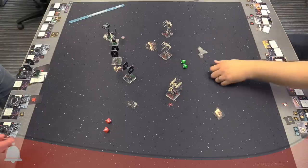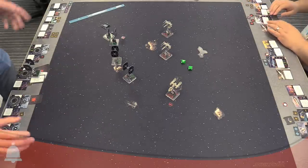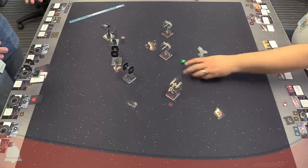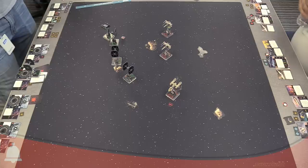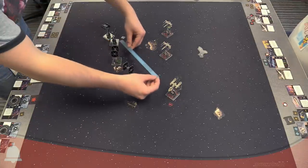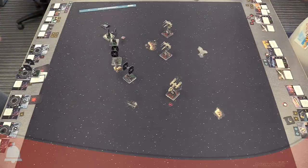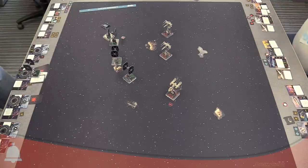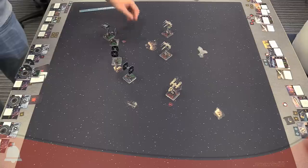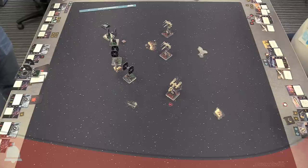No shields for Luke now. If only there was a way to recover shields — like R2-D2. The blocked Vader ship didn't get a shot. So far this feels very similar to first edition but there are tweaks and changes. It feels like X-Wing. We did a very good job making it still X-Wing, but tuned up a lot of the parts that were a little loose.